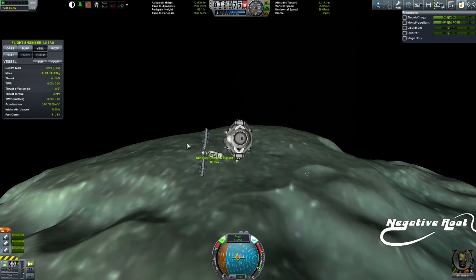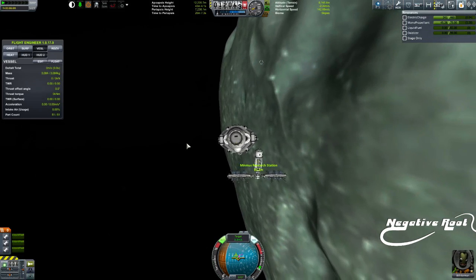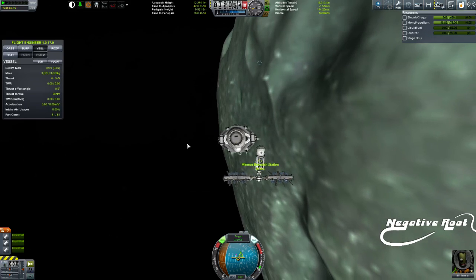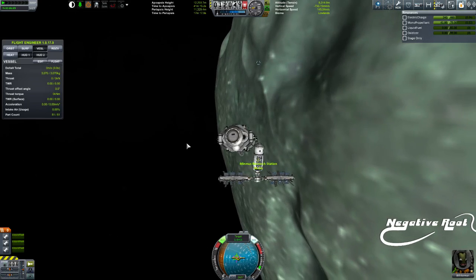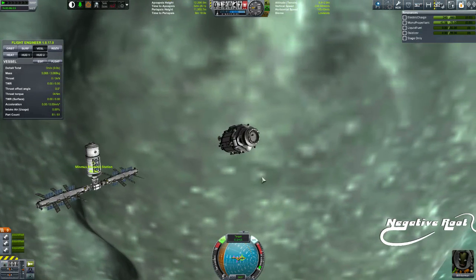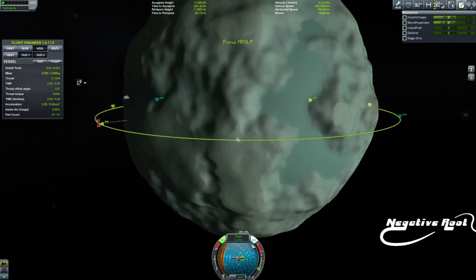I've actually just hit an orbit. I'm just going to null out this here. And that is how you do a direct descent to rendezvous. Using the Navball — you'll notice there were no maneuver nodes or anything. I was just reading this; it was telling me its secrets.